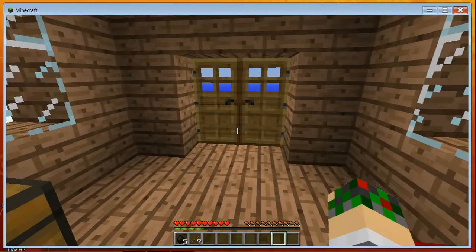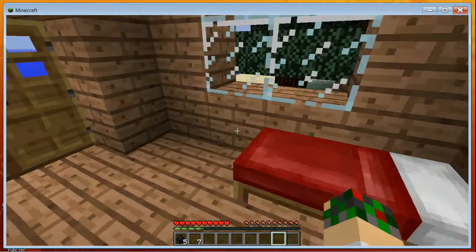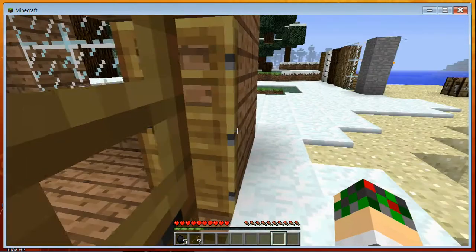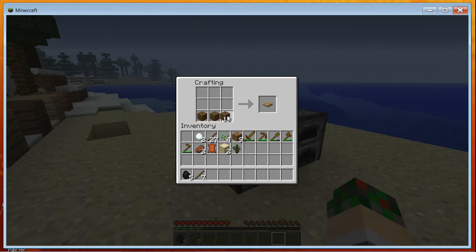It's also good to get a bed. To craft a bed, at your crafting table you put three wood planks down on the bottom row and then three wool across the middle row, and it turns into a bed.